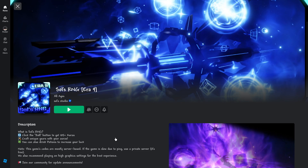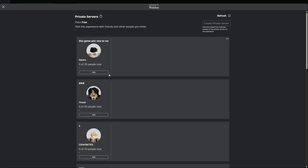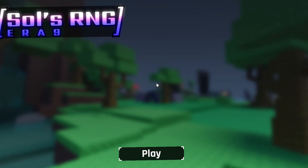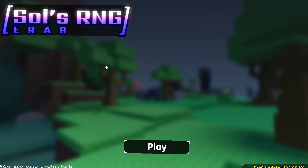Step one: go to the SoulsRNG game home page. Make sure you scroll down to your servers, press servers, and go into your private server. You need to go into your private server because the resets were actually broken in the first update, but they recently fixed them — however some old servers are still broken. So make sure you create a new server.